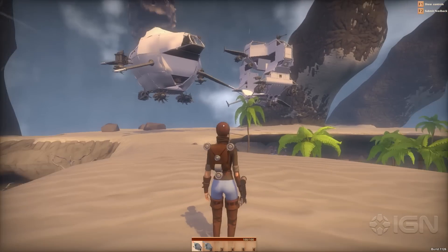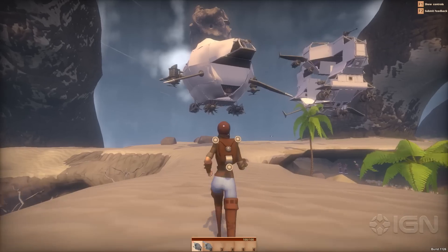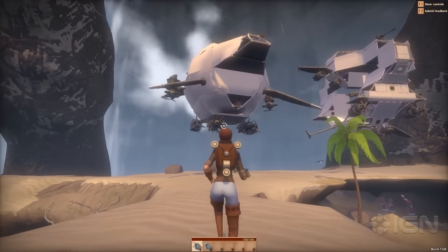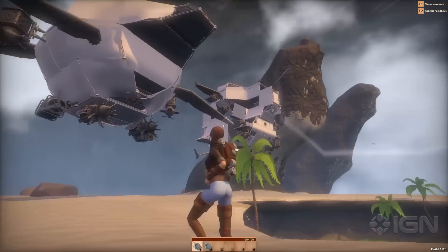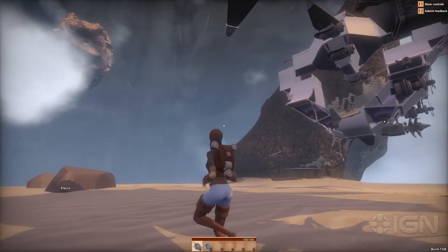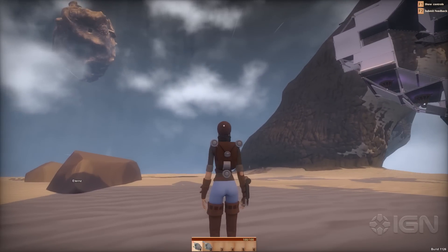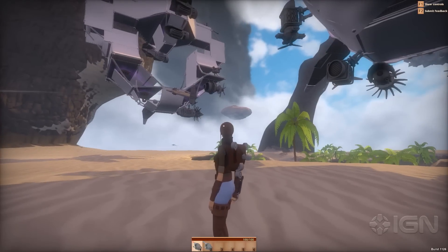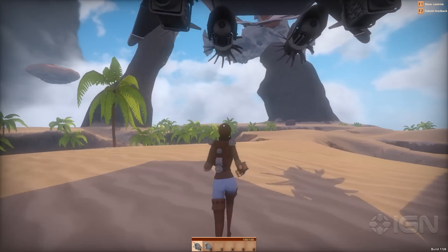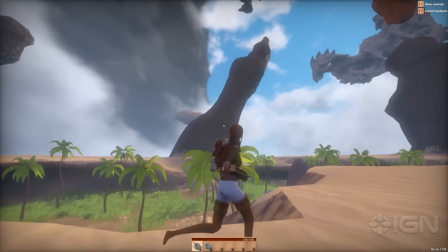This is an alpha right now — how can people play this? We run regular alphas for our community. If any viewers want to join the next one, go to worldsadrift.com and subscribe — we have about 50,000 subscribers now. There will be an application process opening soon for the next alpha. If you want to play around with the grappling hook, we also have the free Island Creator, which is on Steam. Every island you've seen in these videos has been made by the community — these are handcrafted islands made by players.